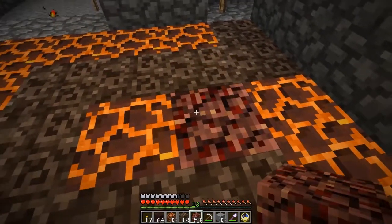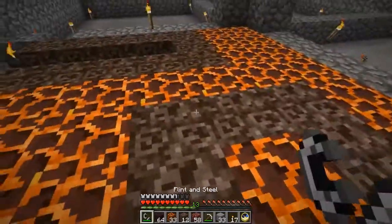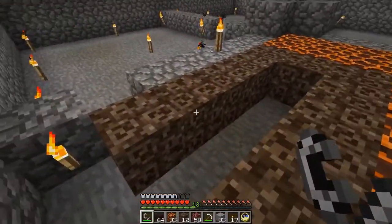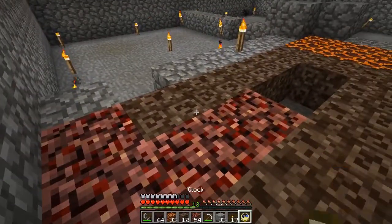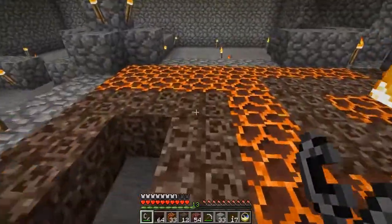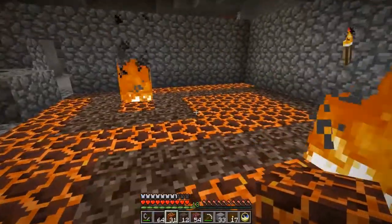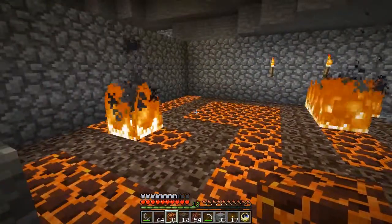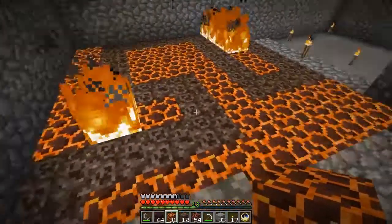Instead of magma blocks we'll have some nether rack with our old friend fire. Because what's a fire module without a little bit of fire? A nice wall of fire here will be nice. And here we could put some magma. Obviously I'm going to have to make this a little bit moodier — this is just your initial draft. We take away the torches and the like and the place starts to darken up. I think it will look a lot creepier. But that's essentially the draft of what we want to do.